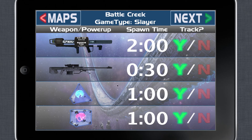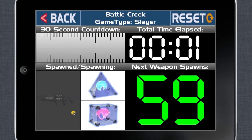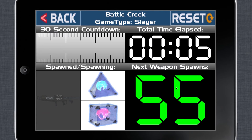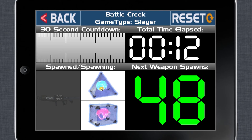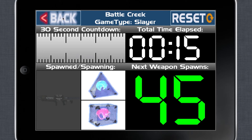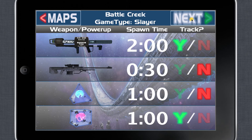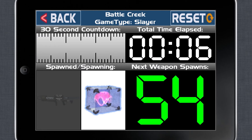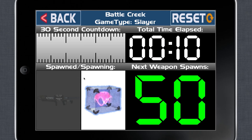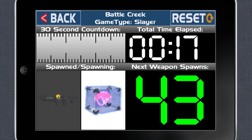One of the cool things about this app is you can customize which weapons to track on a per-map basis. If you don't care about the sniper rifle on a map like Battle Creek, you can turn that off, and the sniper rifle is no longer the first thing lit up. It's the power-ups, and the weapon spawn countdown updates to reflect that. You can also turn off one of the two power-ups since it's a bit redundant if they both spawn at the same time. You'll then only receive notifications for the over shield and the rocket launcher.